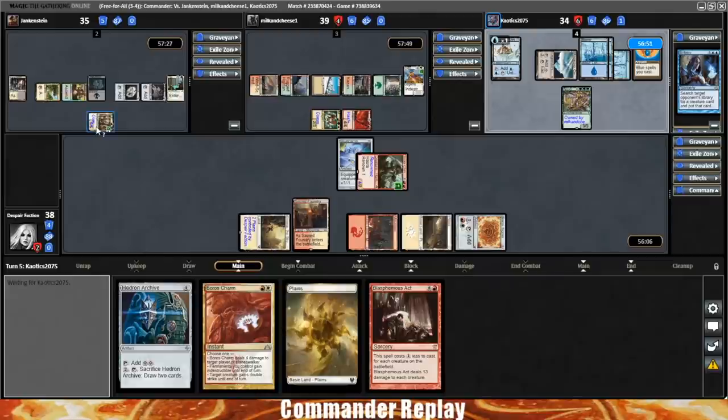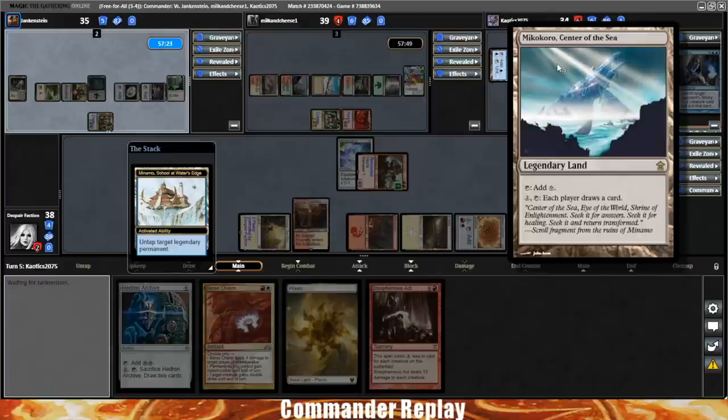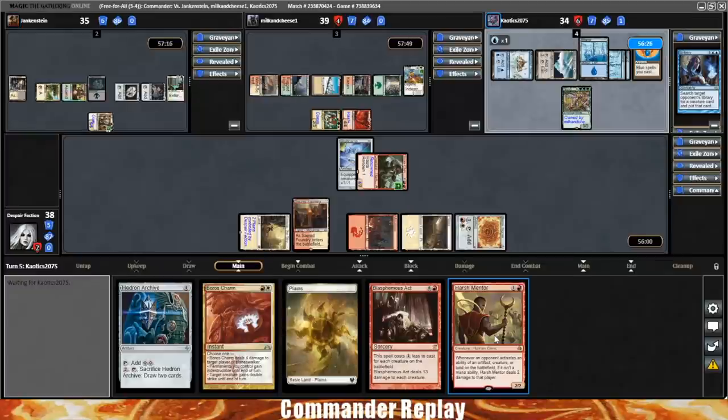There's a Blasphemous Act — how long can we wait on it? Although Karlov can probably just shoot the Nyxbloom Ancient next turn, so yeah we can probably wait. KO wants cards, so he's gonna use Manamo to untap the Makokuro and looks like he may go for it again. Yep, there it is. That's a Harsh Mentor — digging it.